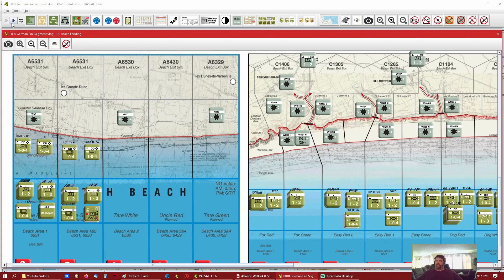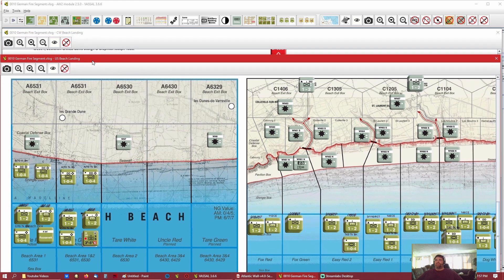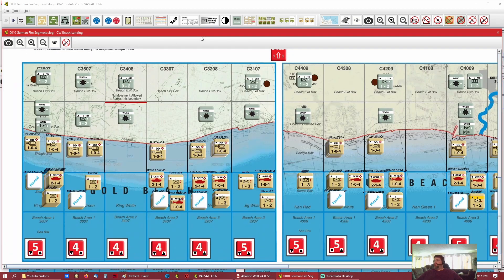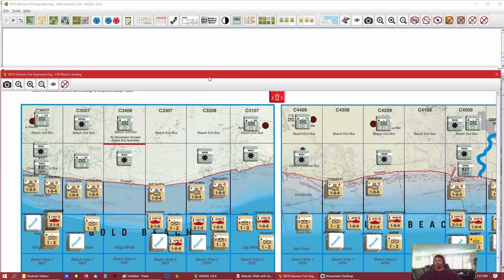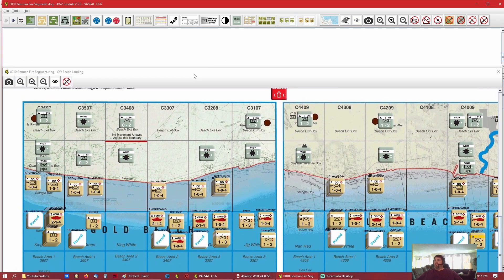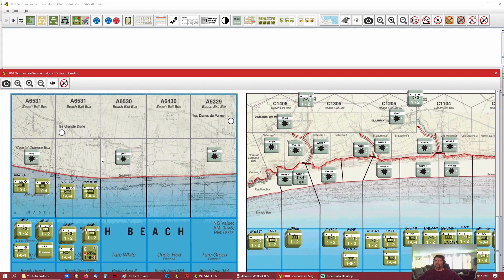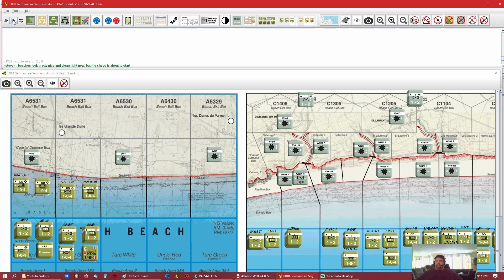We'll see where we're at, but let's go ahead and get started. At this zoom level it's just way easier to see what's going on. The beaches look pretty nice right now — there's not a lot of chaos, just a few step losses and a few pin marks. Our artillery here has already taken a hit and I can see some pin marks.